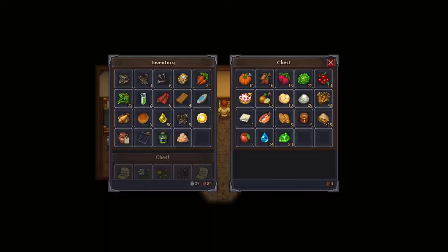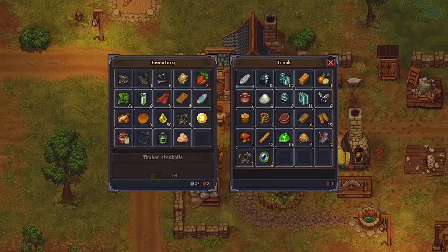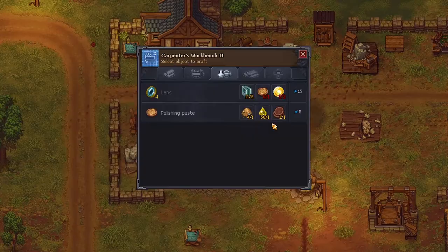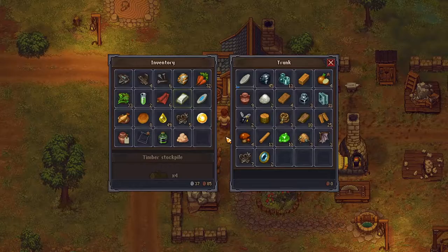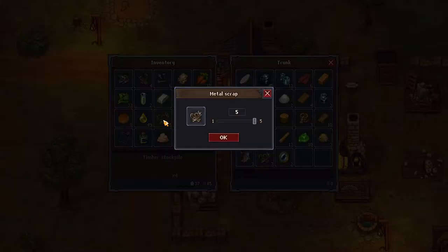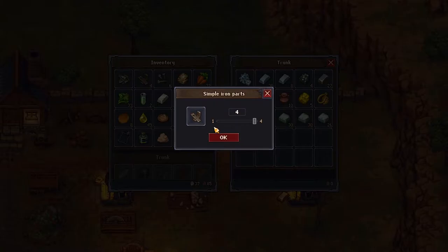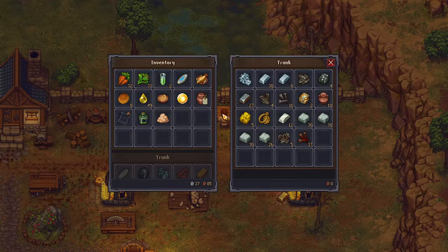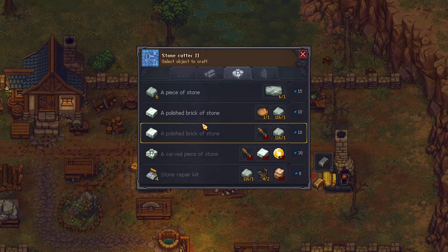Now if I come upstairs — do I have ceramic bowls somewhere? Nope, just that one. So we will go here and make some paste. I'm full again — just put everything away right now. Paste. Put this stuff away. Then I think I needed four polished stone bricks — can only make one, I need more paste.